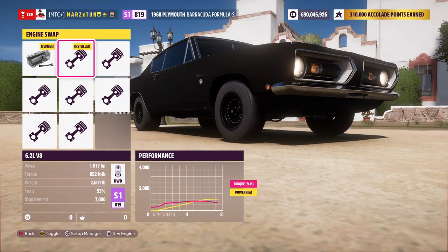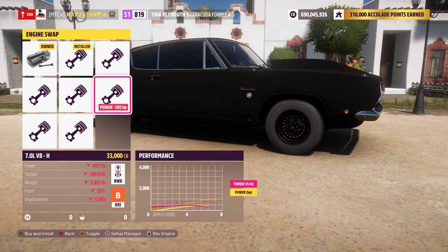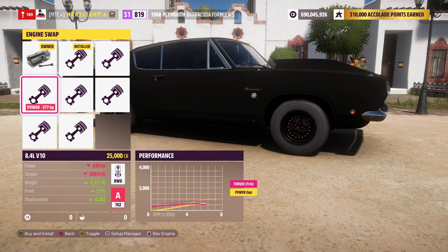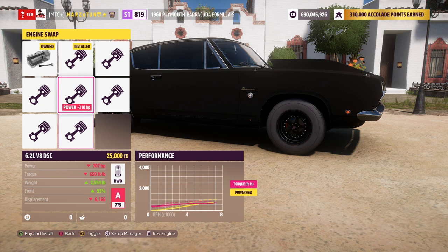The original engine is about 800 horsepower. Then you've got the 6.2-liter V8 we're doing first, a famous engine used in many Forzas. There's also a diesel engine with 2,000 foot-pounds of torque, a 7.0-liter Hemi V8 which I believe is a Dodge engine, a 6.2-liter Hellcat engine at 707 horsepower, a Viper engine, a V12 probably from a Lamborghini, and finally the monster truck engine with 1500 horsepower.